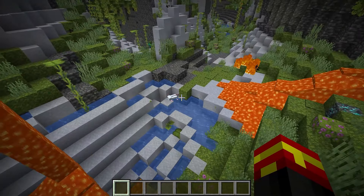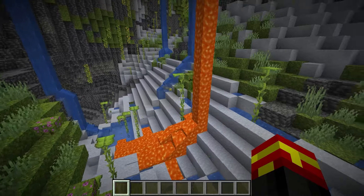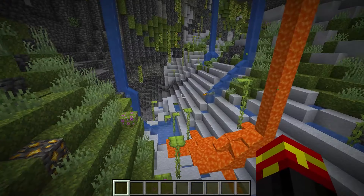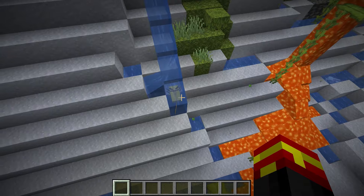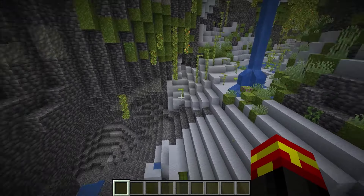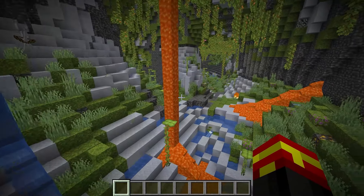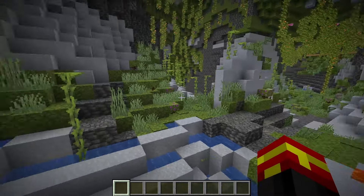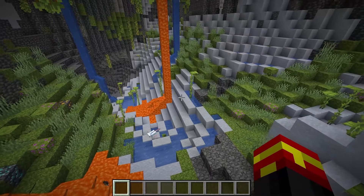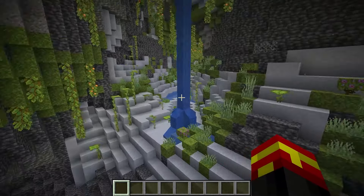If you check enough of the water pools in the lush caves, you will eventually find them. As far as I know, it doesn't matter what level you're at — it just depends on what cave sub-biome you're actually in. You can then breed them and try to get the ultra-rare blue axolotl if you so desire. If you find a lush cave and it's not very big, I would advise you to move on to a new one, because you're more likely to find these guys if the cave system is very large and extends further down into the ground, since the lush cave needs to be big enough for the clay deposits and water to actually spawn.